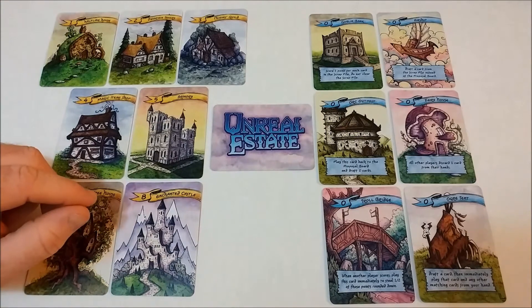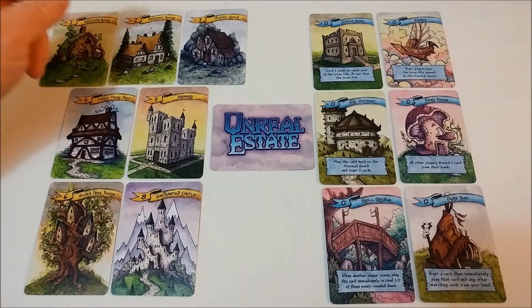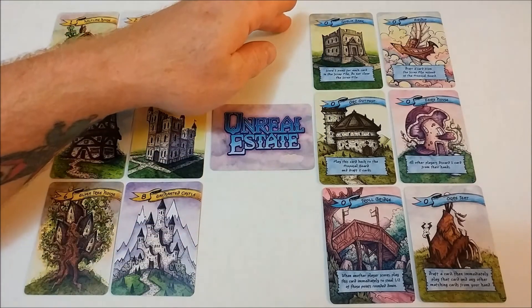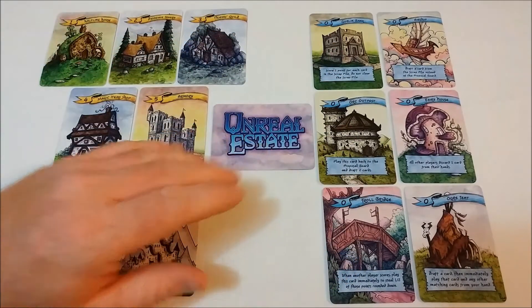In the game we have two different types of cards. We have building cards with yellow banners valued one through eight, and we also have special buildings, and while they have blue banners with no value, they each have a unique ability to affect the game.